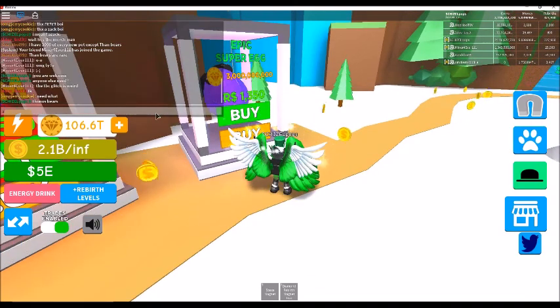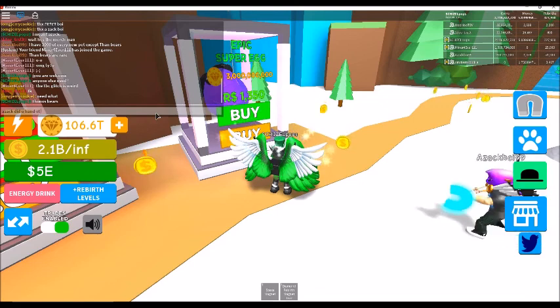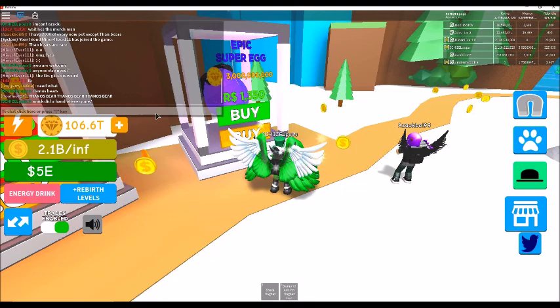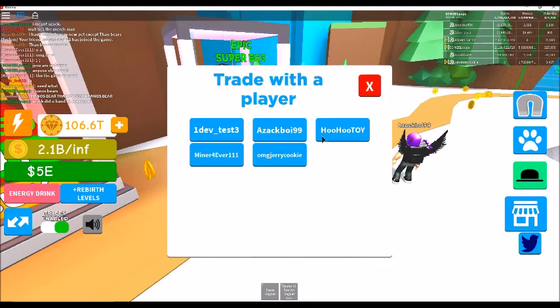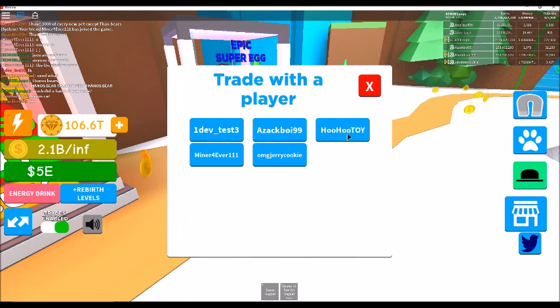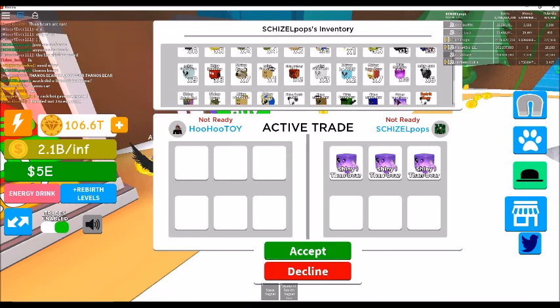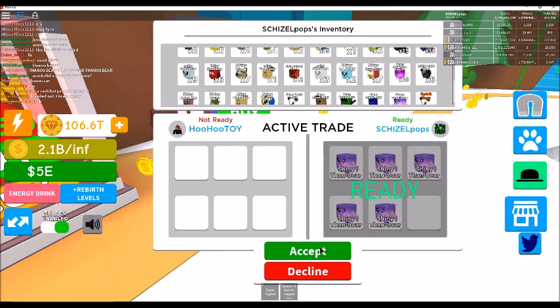Let's see who else needs some. Azac, you in here still? Did you hand out to everyone? Let's go ahead and get HooHoo Toy. One, two, three, four, and five. There you go, HooHoo Toy. So everybody get their whole stack - let's see if anybody else is around.